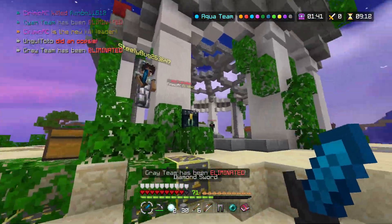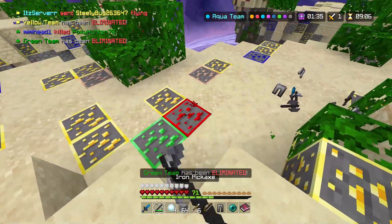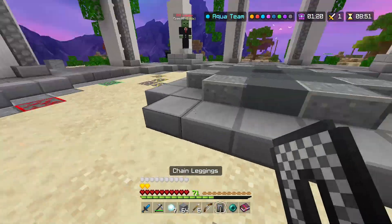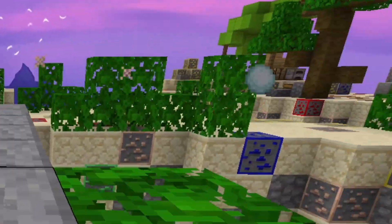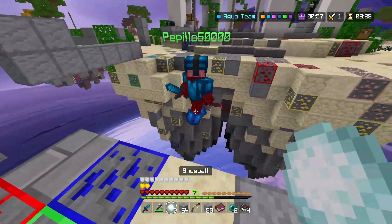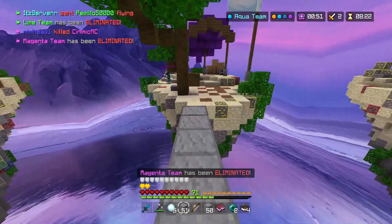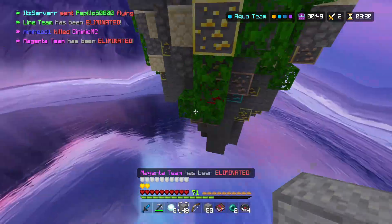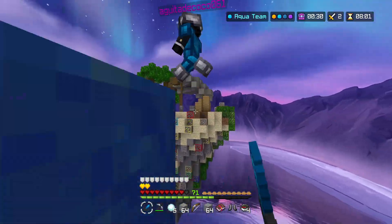I wanted to put a really fancy sky. The pack creator did not make the sky, but it still looks really really nice. The pack creator is Gabe — thank you so much Gabe, you're a legend. Snowball fight breaks out mid-commentary — can't believe I missed that throw right there!